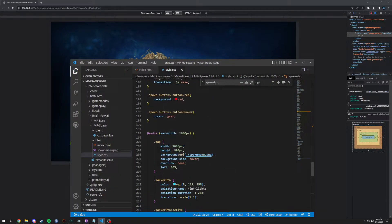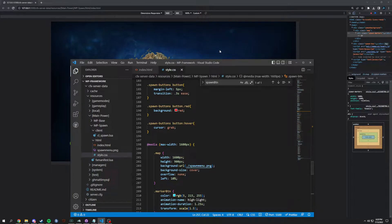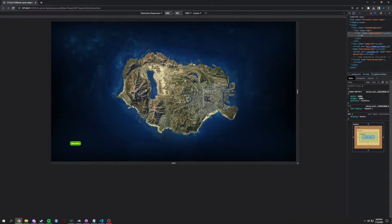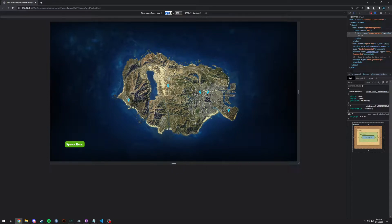Simply put, what we do is a media query here. This media query is set to 1600 pixels as the max width. So if you're on 1600 pixels, for example, we're actually going to raise this up by one, and as you can see it's still here, but then when it gets higher, for example we'll go on...